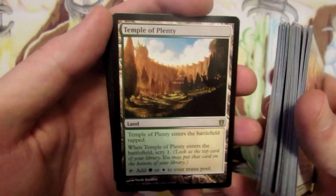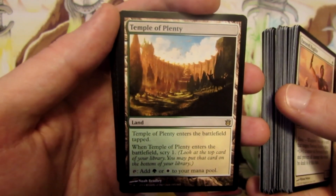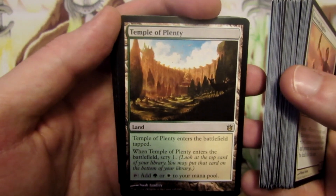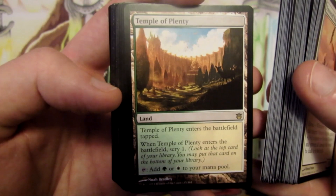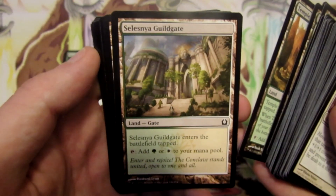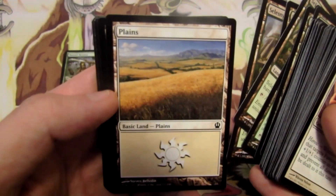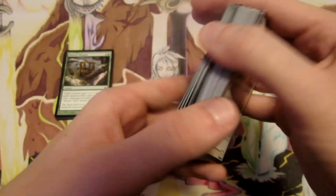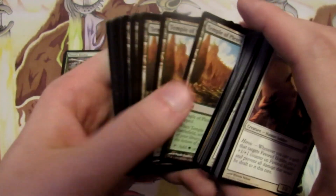For our land base, we're playing Temple of Plenty, which is probably the most expensive rare in this deck. If you don't have the money to splurge on it, you can replace the four copies with two more plains and two forests. Temple of Plenty enters tapped, lets us scry one, and taps for green or white. We also have four Selesnya Guildgate as another dual land — enters tapped, taps for green or white. And for basics we're playing ten plains and two forests, giving us ten sources of green as more of a splash.